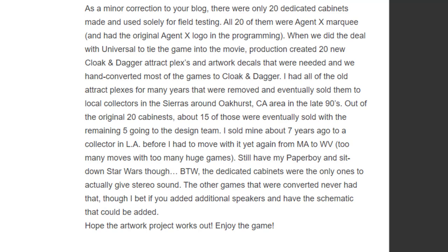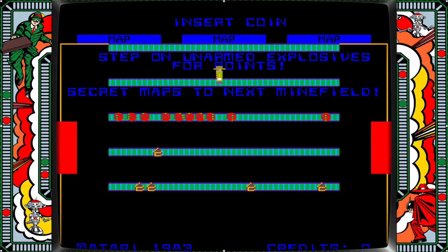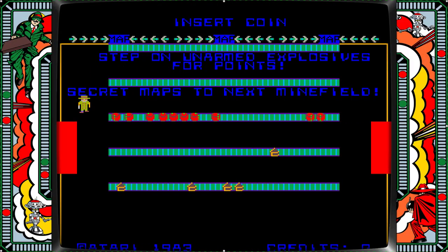There were only 20 dedicated cabinets made, used solely for field testing. All 20 had Agent X marquees and the original Agent X logo in the programming. When they did the deal with Universal to tie the game into the movie, they created 20 new Cloak and Dagger attract plexis for marquees and artwork decals, and hand converted most of the games. Of the 20, 15 were eventually sold with the remaining five going to the design team. This was posted in 2009, so let's jump into this game and see why it's outstanding.